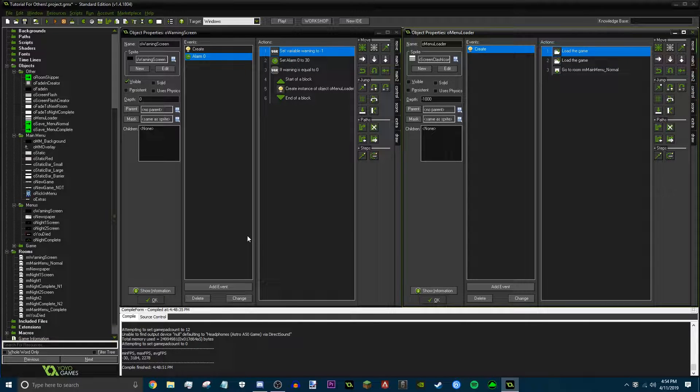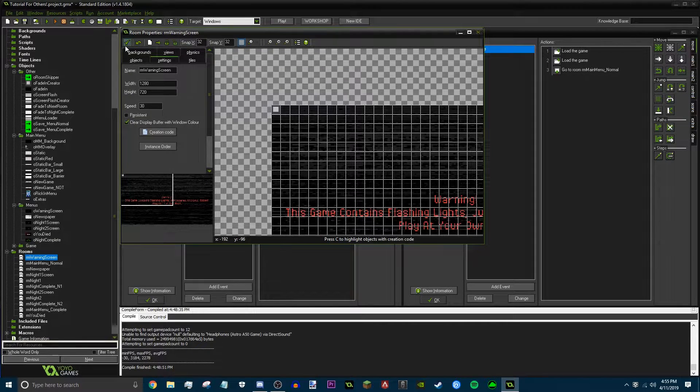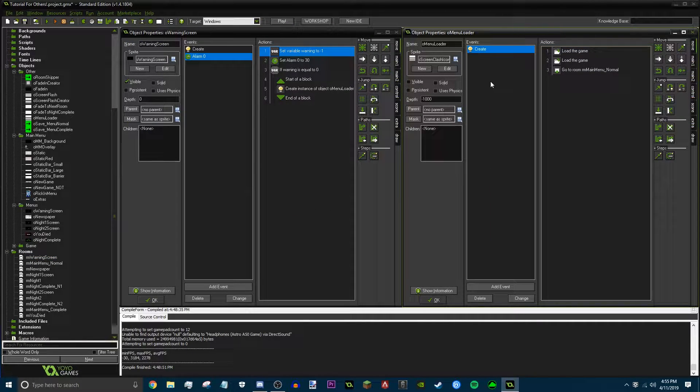How are we gonna make it so that once you complete the game it'll load up there? Right here, I made an object called Menu Loader. Make sure it's not visible and make sure the depth is set all the way up, so it's kind of just like an invisible item. It's a very simple thing. You just build a create event and have some load game events with the start event. Now I'm gonna get on to what that means.